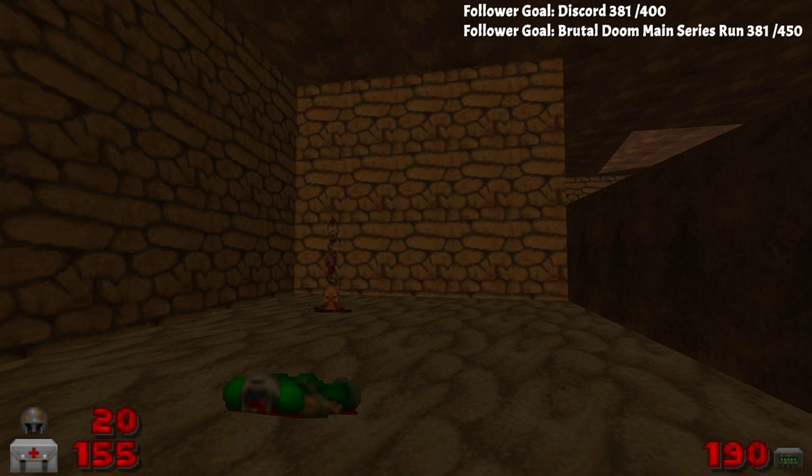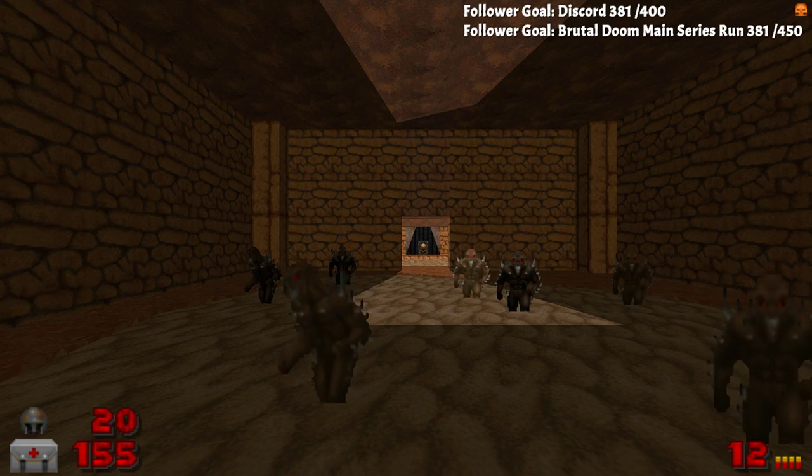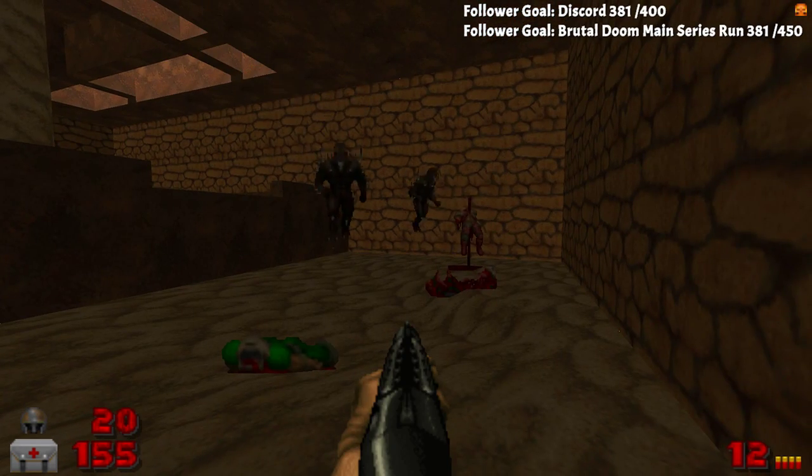Yeah, I set use to E but I didn't set space to jump. Yeah, I think I need jump. What was that? Oh, he gave me the plasma rifle. Whoa!